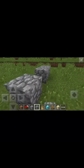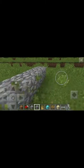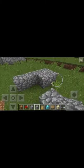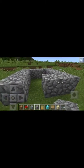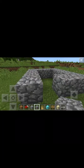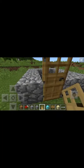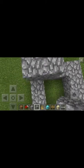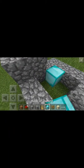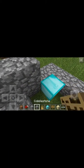Ok let's make it right here. So first we're going to make a little wall on the back and put a door. Then just place a diamond block and kind of make a wall around it.